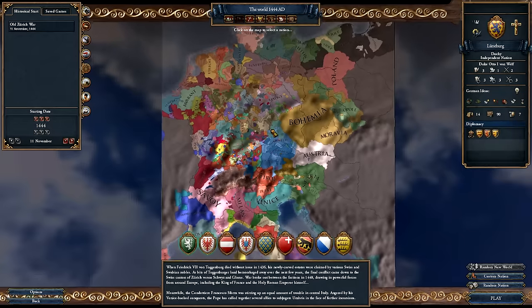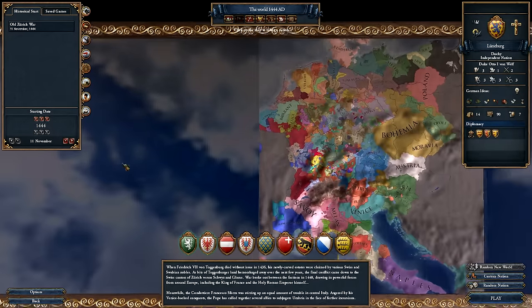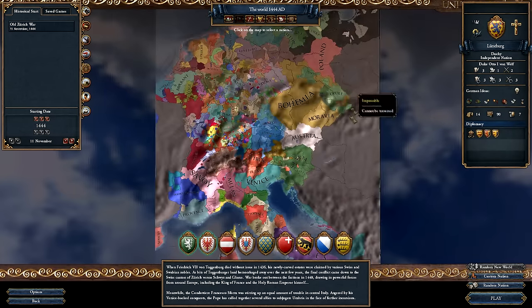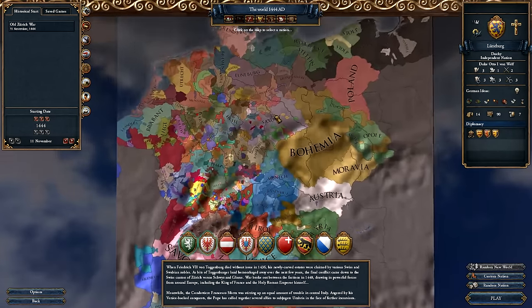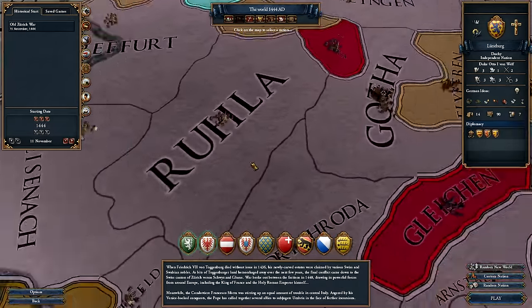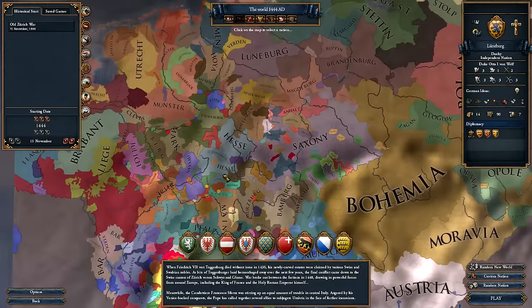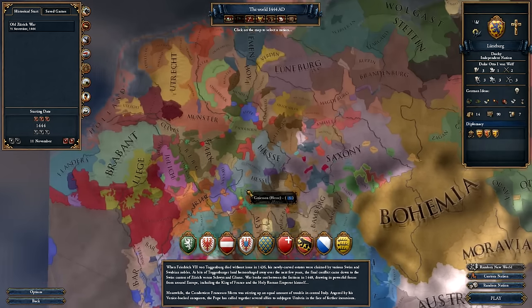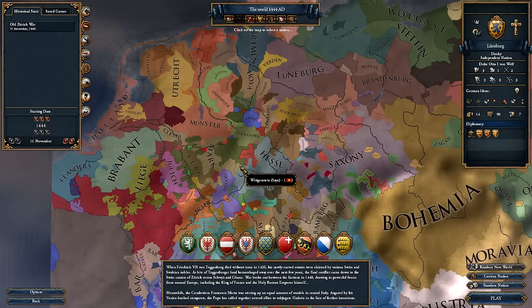As you can see, obviously this is the entire map size — it doesn't use the entire size of the map, hence you see this gigantic pool of water. It's basically the HRE magnified like crazy, because you can go down to each individual province. It's just going to be really, really odd. That's all I can really say about it.